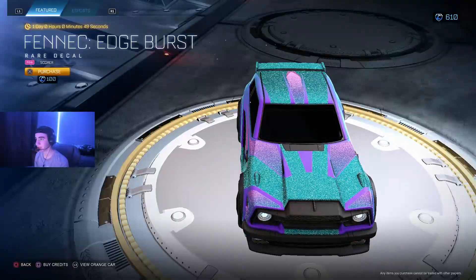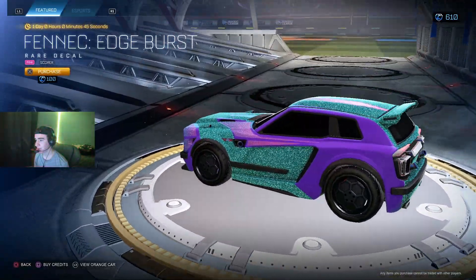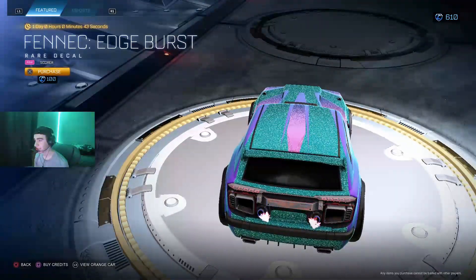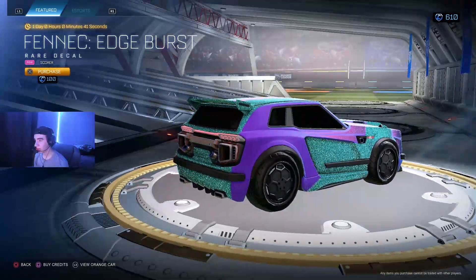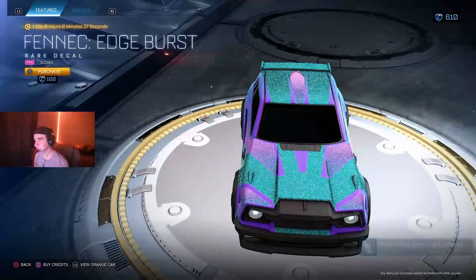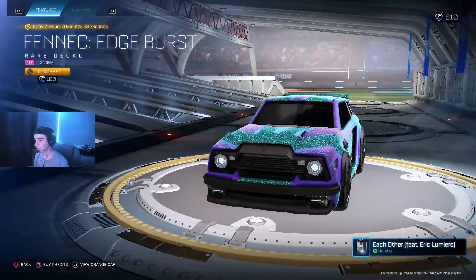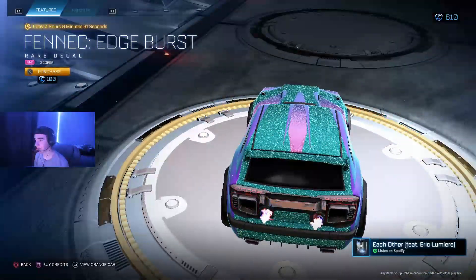Fennec Edge Burst Pink decal — okay. Personally I think Ombré is the best Fennec decal, but this is not too bad. With the glitter you find a better overall look; this pink could look super nice. Edge Burst is definitely one of the better Fennec decals. For only 100 credits, this is definitely a cop.